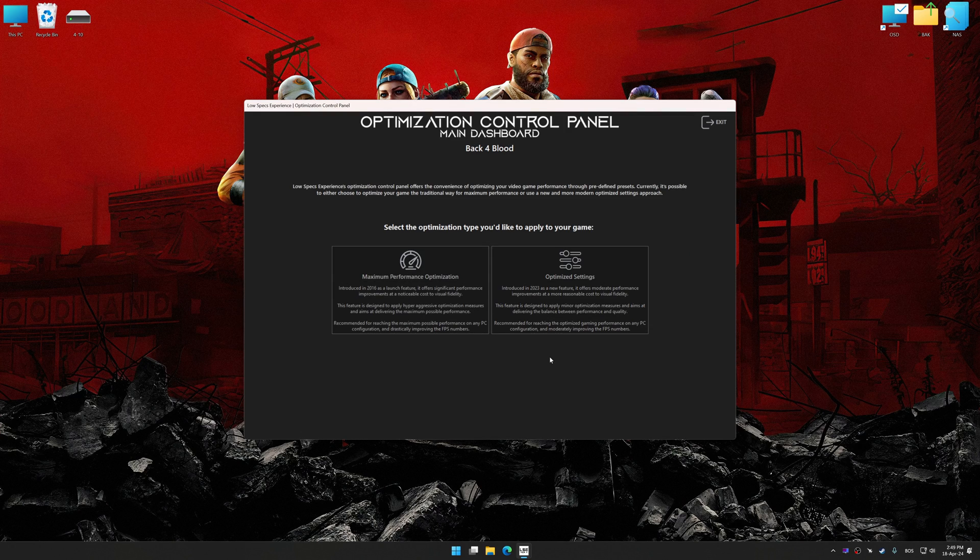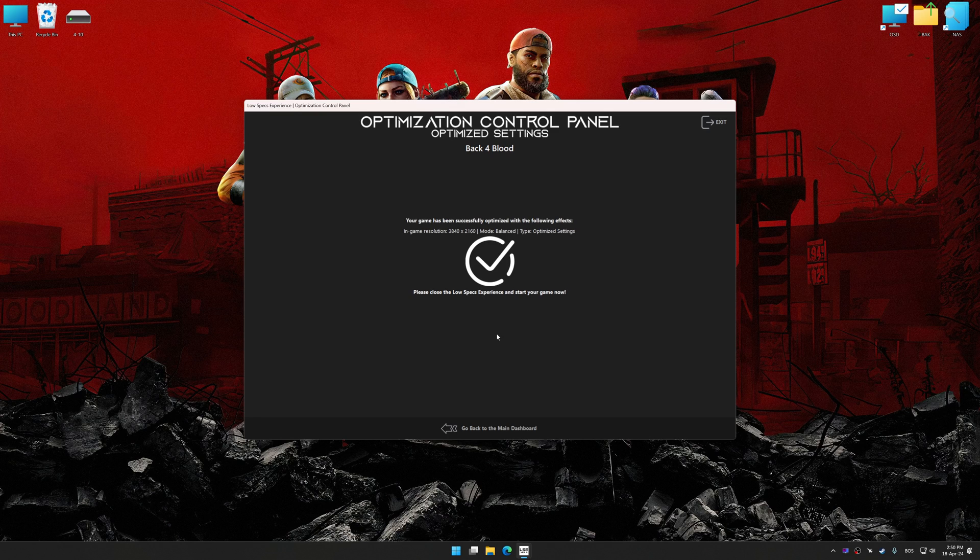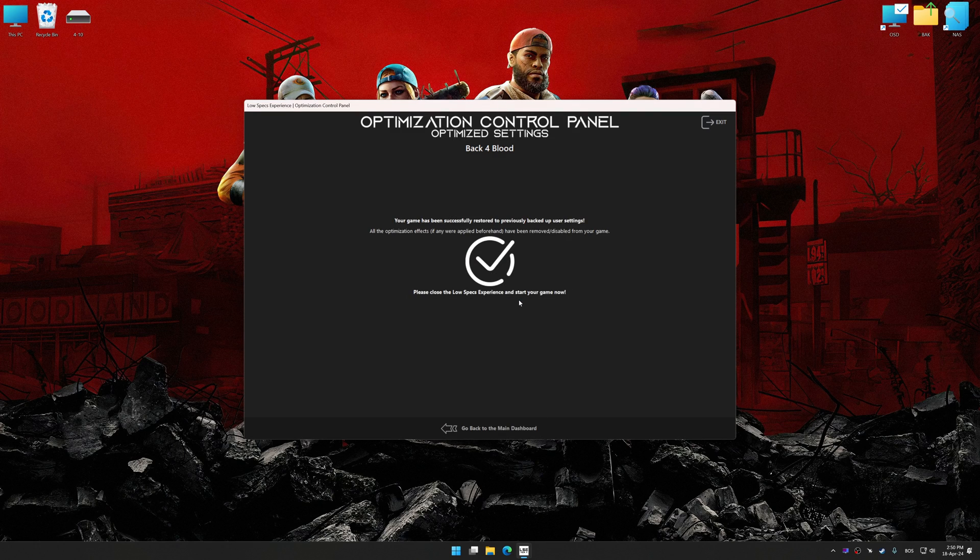Once the optimization control panel has loaded, select the desired optimization presets and the rendering resolution for the game. Feel free to experiment with the optimization presets and rendering resolution to see what works best for your system. And now, to apply the optimization, press the Execute Optimization button and then start your game. Also, if you are unsatisfied with what you see, you can easily remove the optimization effects.